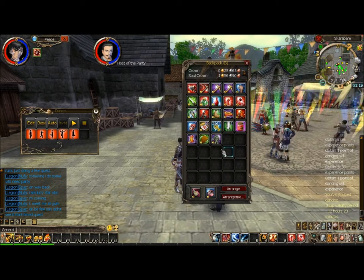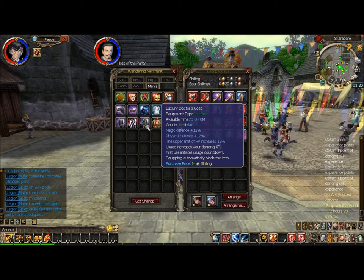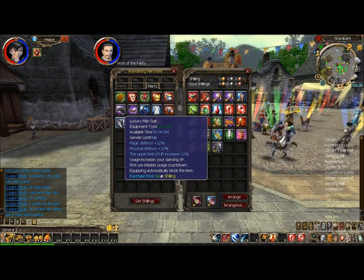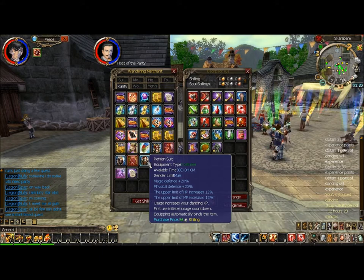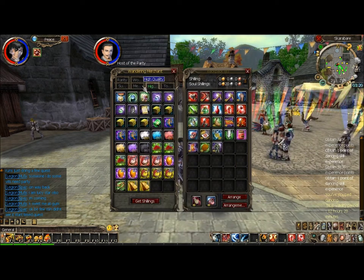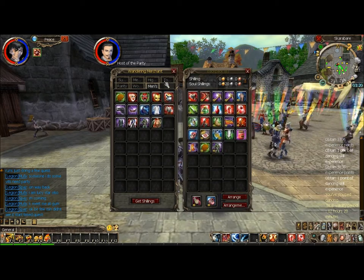If you go on to the traveling shop, you can buy costumes that give you increased dance XP. They're all pretty much the same but look different. There are also more expensive ones here — they cost more money, but these last 30 days and have better stats. You can only buy these with shillings, not soul shillings, so you have to spend money on them.